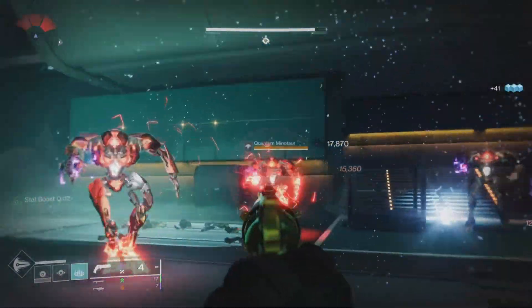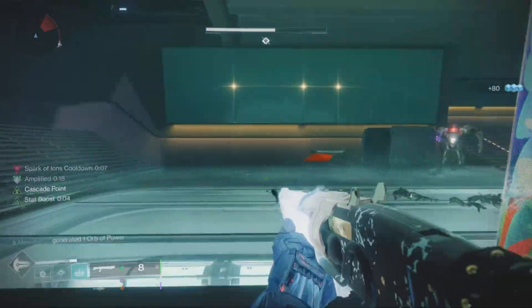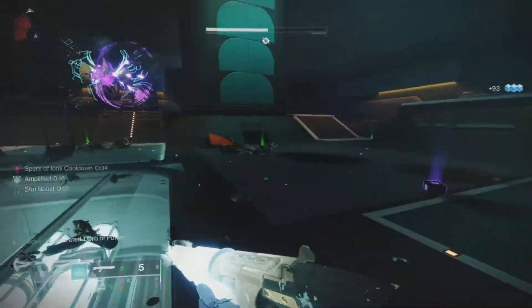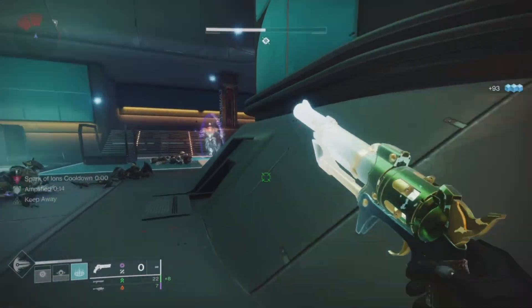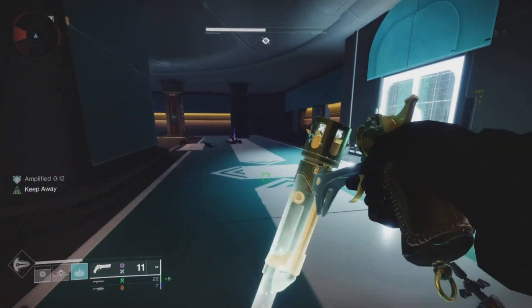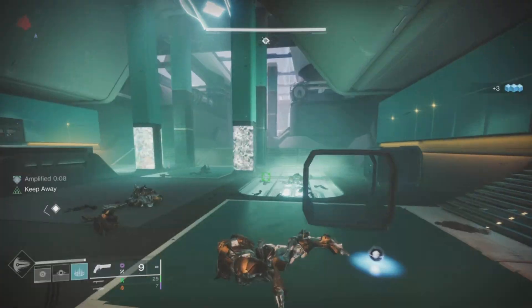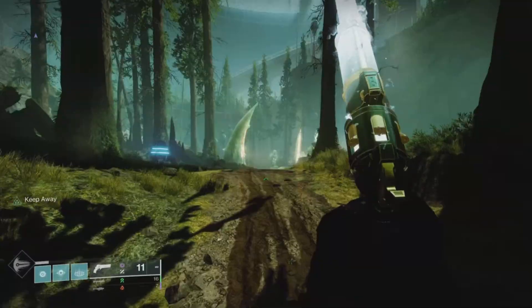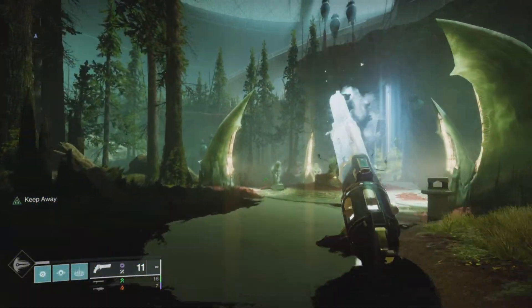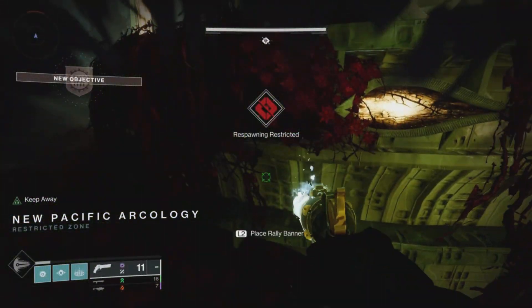After a fair amount of testing and a number of enhancement shards later, I found a build suited to the weapon that I haven't found available on any other shotgun before it: Overflow Cascade Point. For those that don't know, Overflow doubles the ammo in the magazine when you pick up special or heavy ammo bricks. It draws directly from reserves, but makes it so you don't need to reload as long as you are getting ammo pickups. Not that you need to worry about reloading the shotgun, as its reload speed is 61 base, meaning it reloads incredibly fast as is.